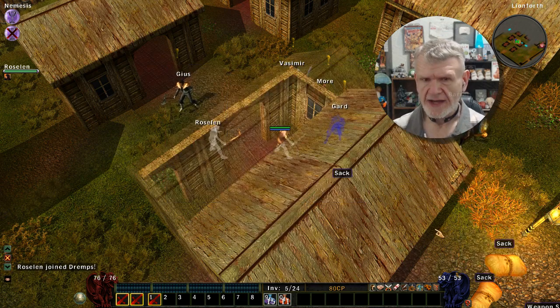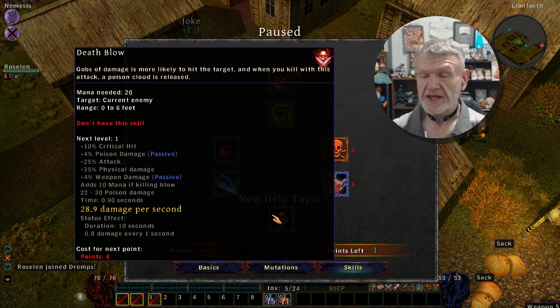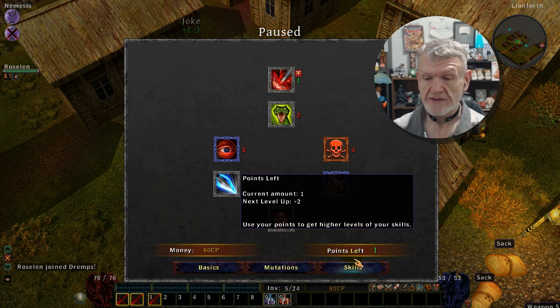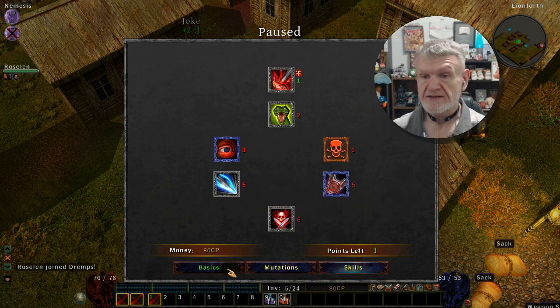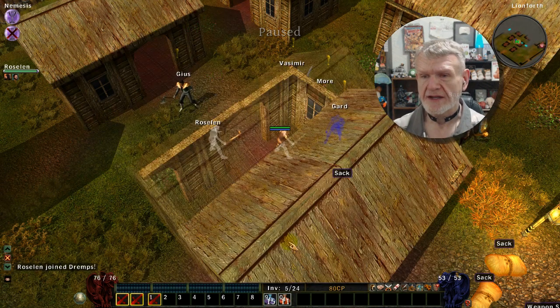I love the name Drex, which is why I'm playing as Drex. I am playing an assassin, which I've never done before. Here's my skills table — the skills available to me, how much they cost, which ones I have and don't have, which right now is none. Those are the skill basics. It also shows your various mutations if you have any, which I do not yet.